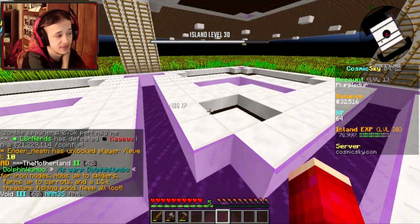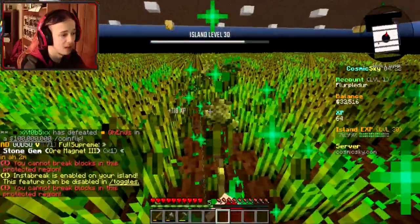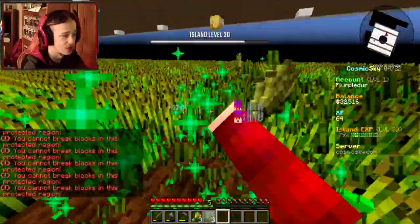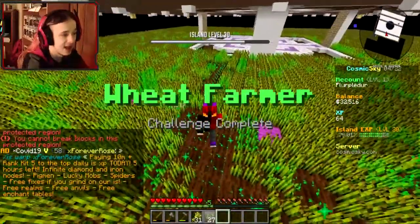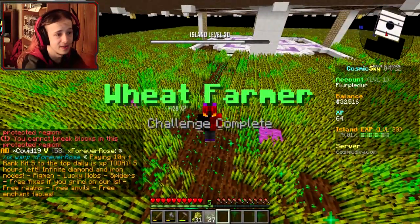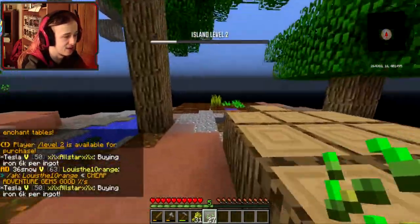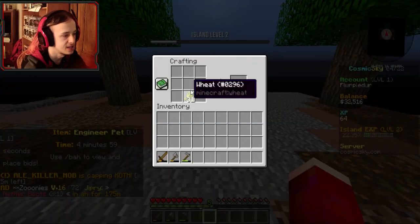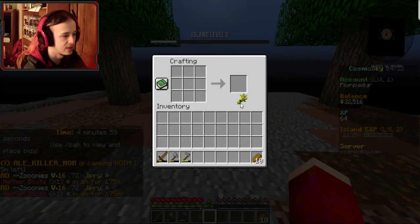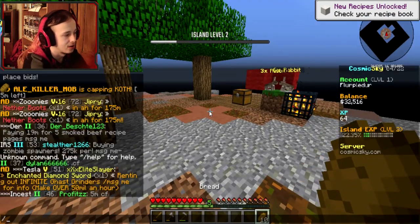I forgot how cool Cosmic Sky was — they've got these dope teleporter blocks which are super awesome. We've got some wheat here, so I'm going to go ahead and harvest as much as I can. Quest complete! Easy. Then I'll go back to my own island. Let's go ahead and craft this into bread so we can get a little bit of stars — sell all, bam!